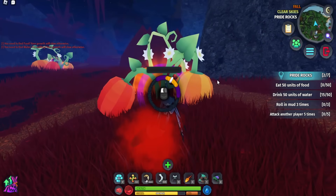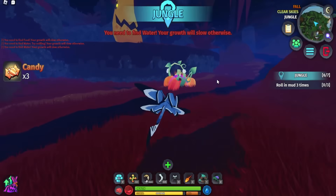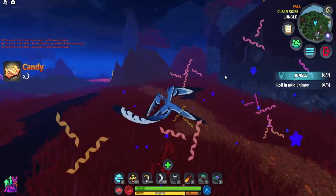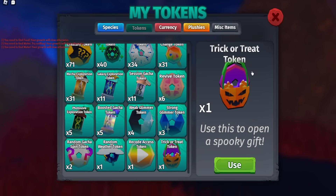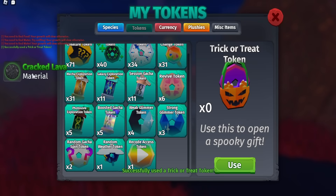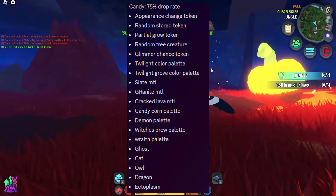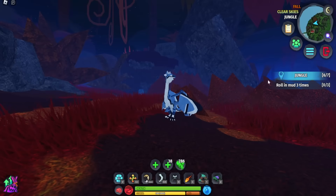Besides the creature species and candy, you can also get a trick-or-treat token from pumpkins — it's the second rarest drop. If you use the token, you can get materials like cracked lava, and the possible rewards are shown on screen when you redeem it.